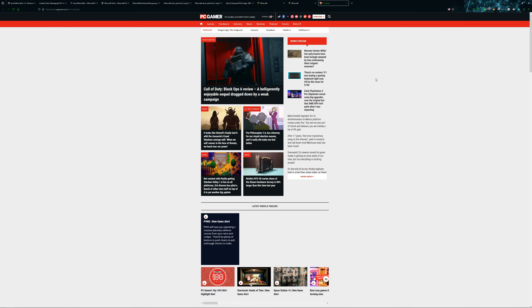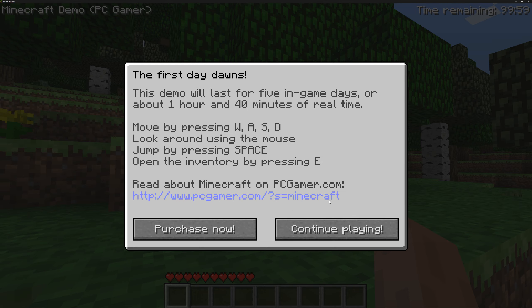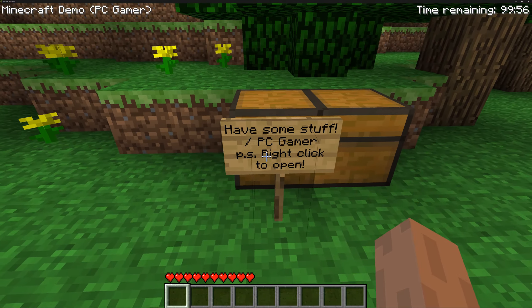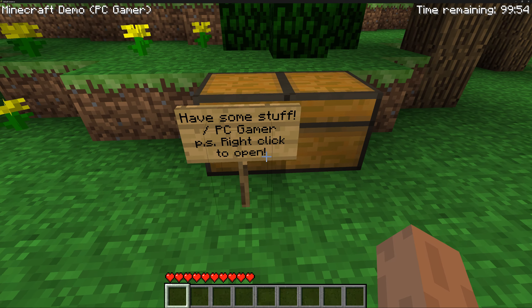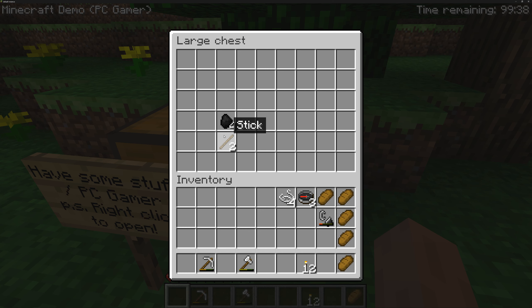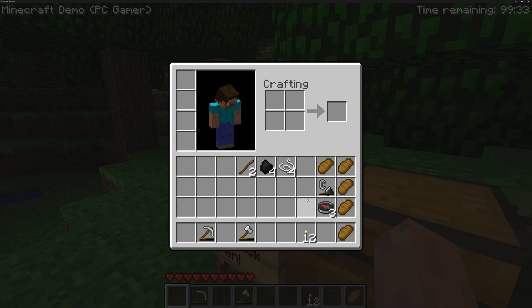The inventory button doesn't seem to work — it just takes us over to the PC Gamer page. So we'll keep clicking the continue play button. Right-clicking opens the inventory and we got a worn-out pick, some torches, some food — good stuff. Interestingly, we have a stack of three compasses; not too sure what that's about.